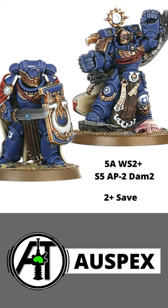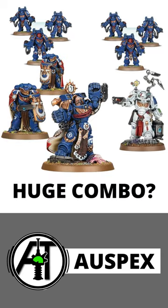Certainly don't underestimate his guards, who have a stat line not too far away from a Space Marine Captain, a 2+ save, and massive Damage 2 melee. Added to a unit, you can make a massive Space Marine Death Star unit, paired with an enhancement with things like a Lieutenant or Apothecary Biologis.